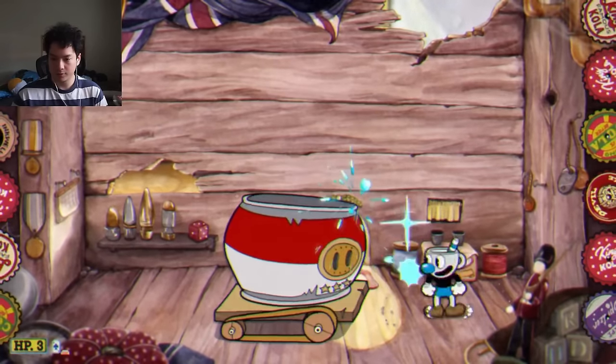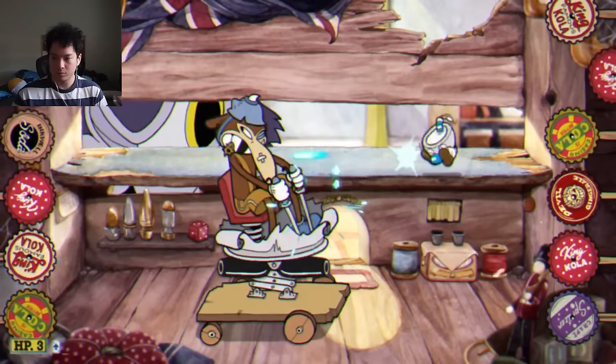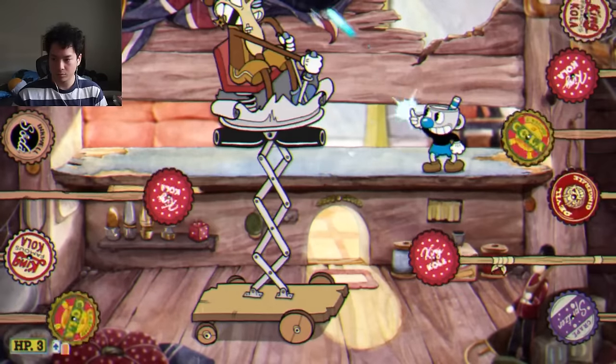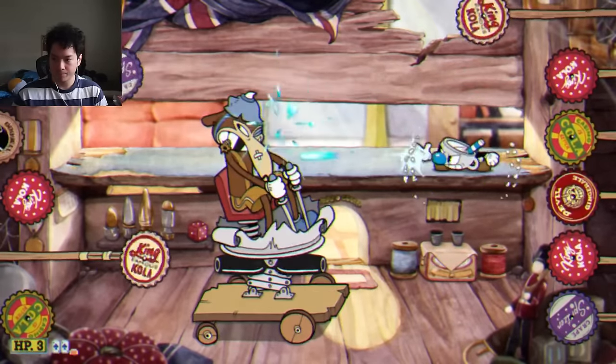During the second phase, you do the same thing, but you just go underneath him if he goes up and above him when he goes down. The only addition is spinning bottle caps, but in my opinion that doesn't really add to the difficulty because you can obviously see when they're coming — they start spinning up and give you a lot of time to dodge.